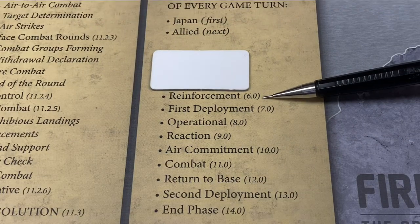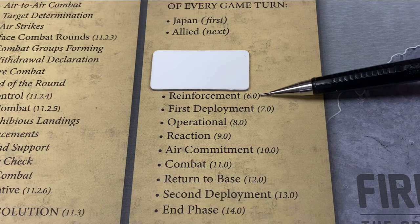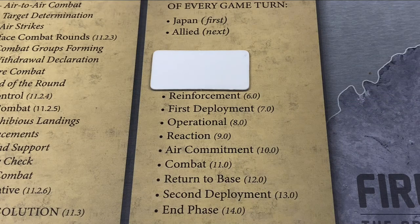The next phase is the reinforcement phase — notice how the rule citations are right there for you to look up should you need to refresh yourself on what happens during each phase. During the reinforcement phase, players receive their reinforcements from the turn track, which may include damaged units that are now repaired and reentering the game. For the Japanese player, damaged aircraft carriers return without any aircraft.